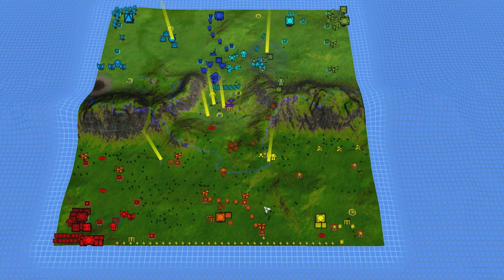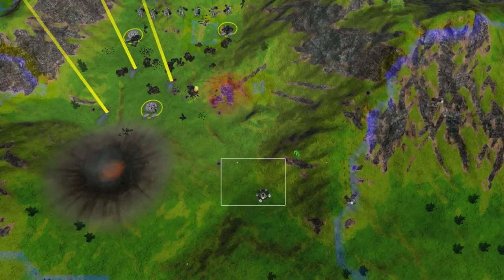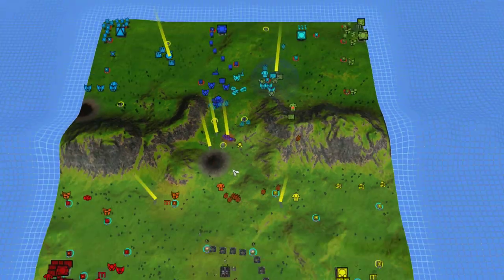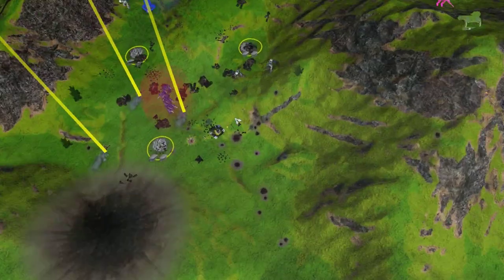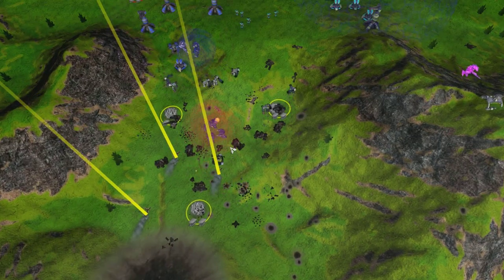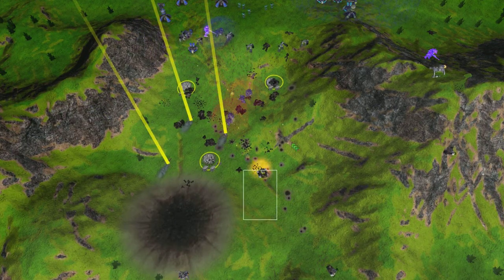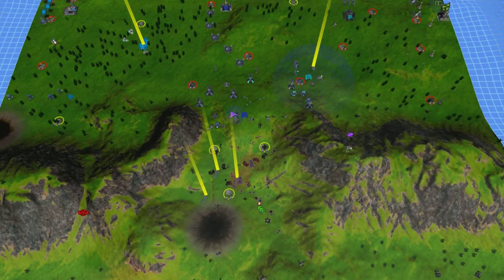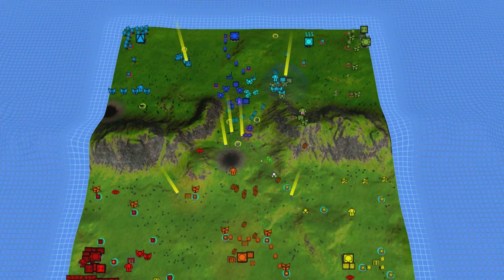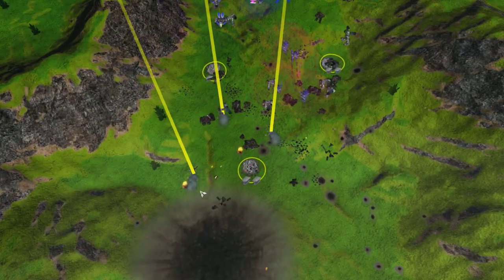Looks like we've got some ravager here meeting these thugs. It's fairly entertaining to watch all the artillery shots go overhead as this ravager bows it out with these thugs. Okay it's retreating — makes sense, it's probably lost. Now this right here, that is an effective move — see if he uses it right.